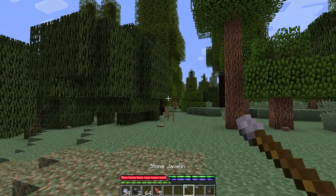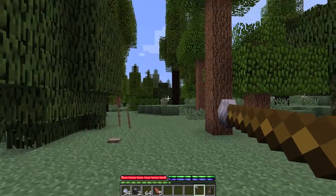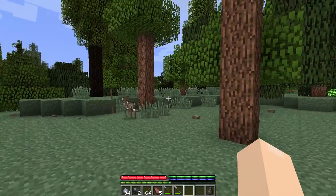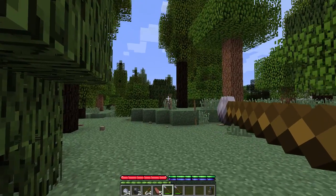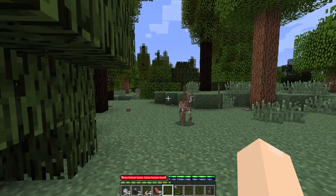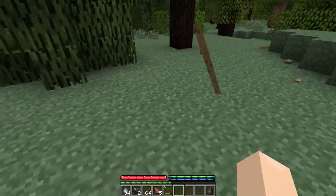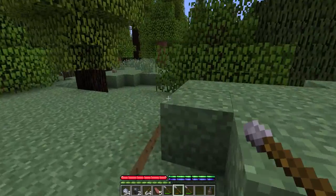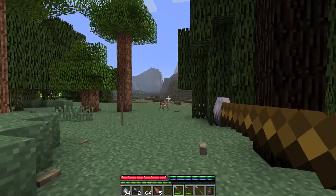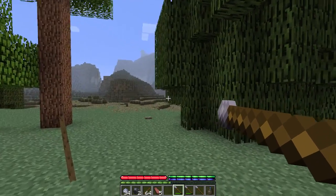Killing Bambi — I think I saw blood. Missed. These javelins are the dumbest thing ever. I cannot wait to get something better. If you can't even kill a deer — a baby deer — with a javelin, this should be a one-hit one-kill.